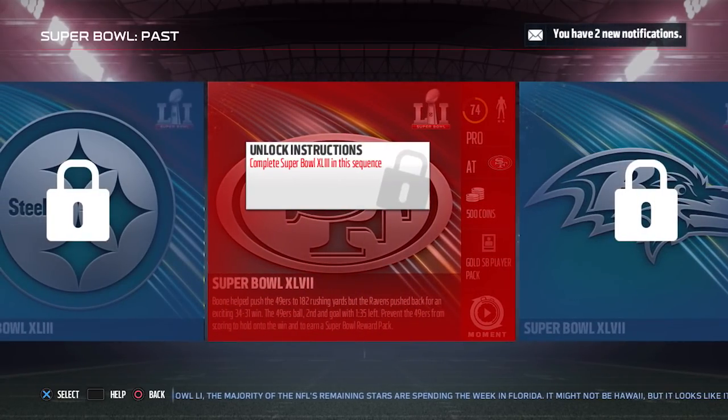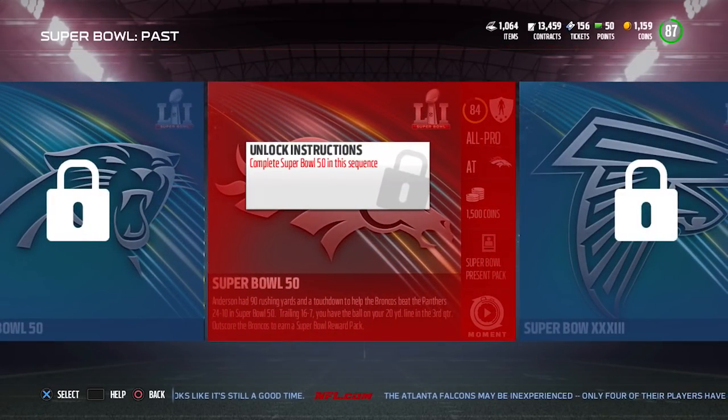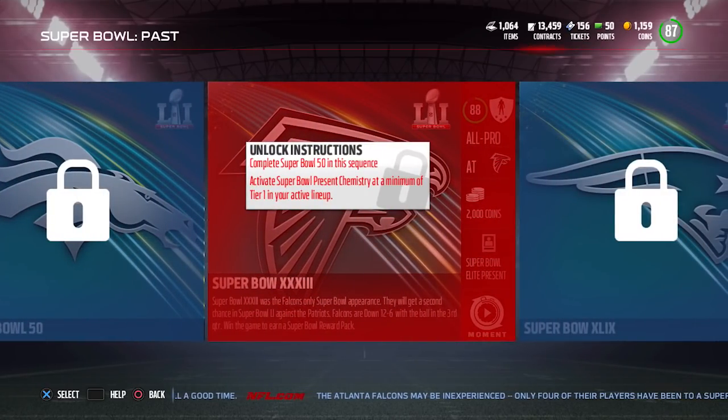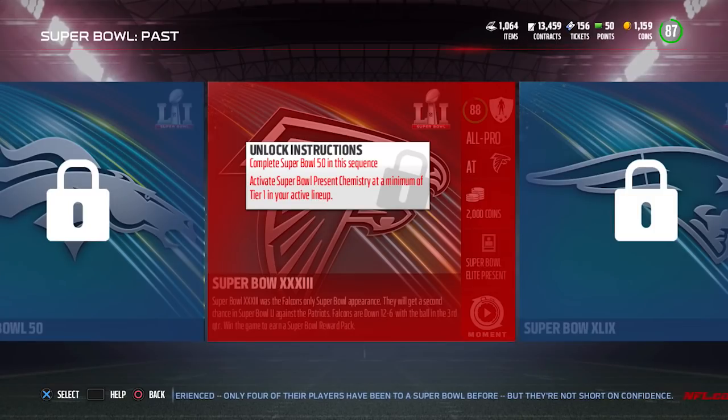Going further up in the challenges, you start getting Super Bowl Present packs, which were about 60,000 coins on the market — containing at least three guaranteed gold Super Bowl Present players. Further still, you get a Super Bowl Elite Present player. The last reward is a little confusing though — it's a Super Bowl Past elite player inside what are labeled as Present solo challenges.